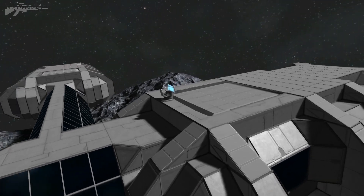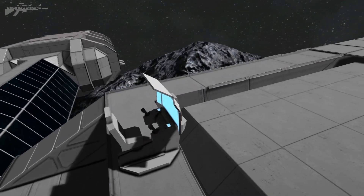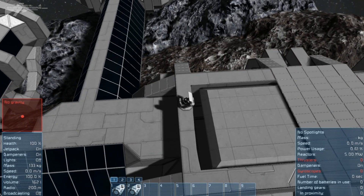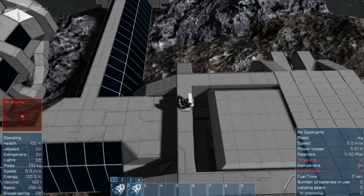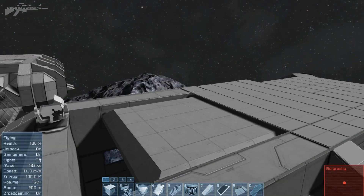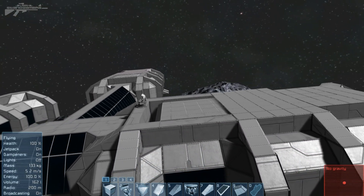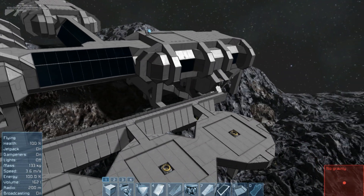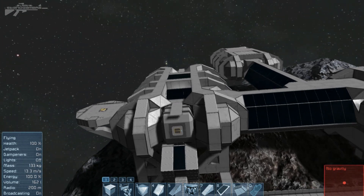We've also got the ramps here. The idea is the ramps fly open — I'll quickly show you. It's really slow at the moment because I'm still working on the construction. The ramp inside comes up, the ship lands on it, then we reverse the process and shut the door. So we've got a nice safe place to store ships during an asteroid storm or when coming under attack from pirates trying to steal our resources.